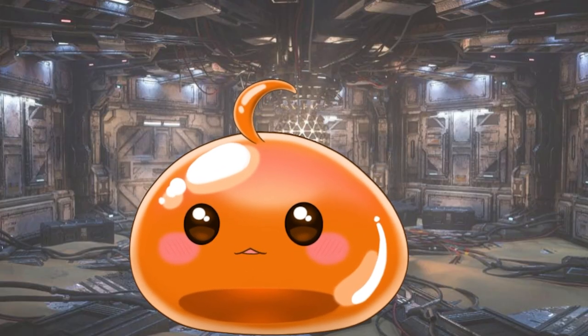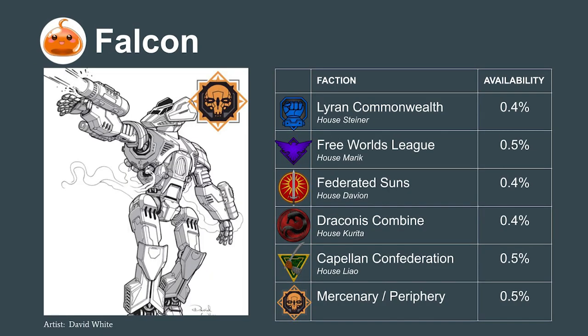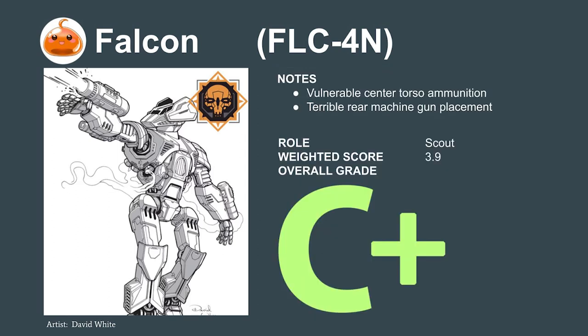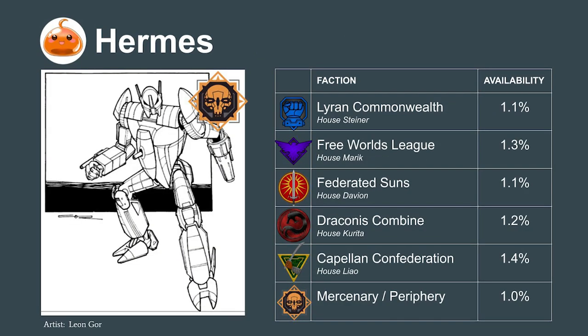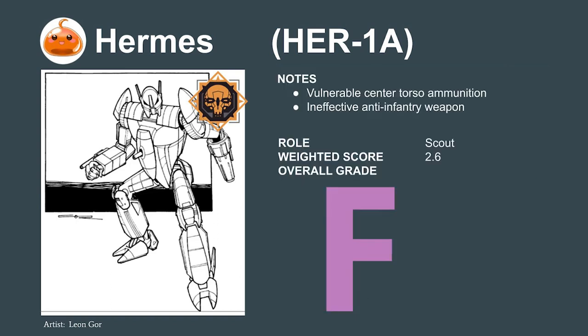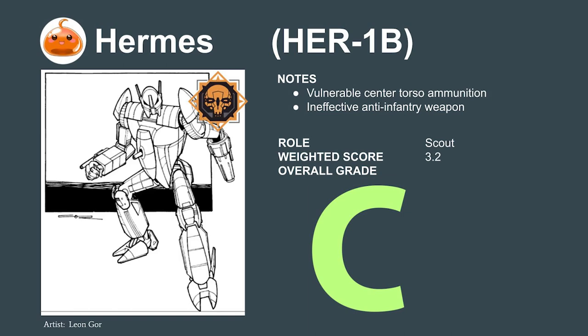On to the rare design category — those making up around 1% of mechs on the market or less. First is the Falcon: good mobility, good armor, but rear machine guns that waste tonnage. It suffers from a similar issue as most dedicated scouts in being inferior to the ultra-efficient Locust — rates to a C. Next, the Hermes: another scout with tremendous speed but flawed armor — loses to the Locust, rated F. The Hermes 1B variant does better with three medium lasers but still has the armor issue, bringing it up to a 3.2 — a C.